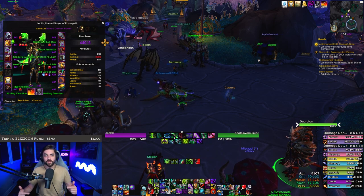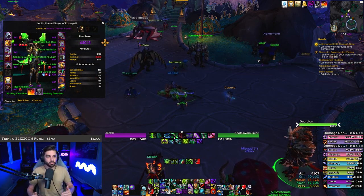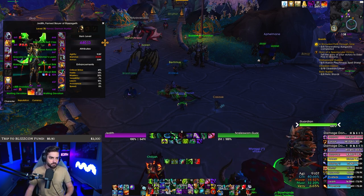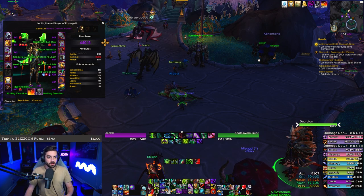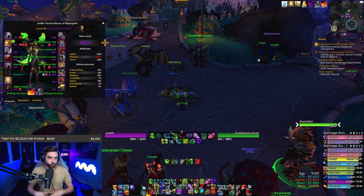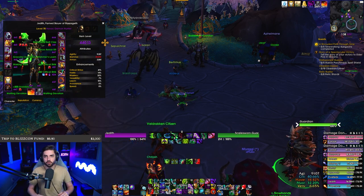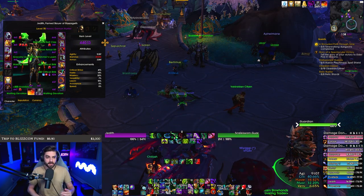Between those two rings, that's a lot of missing stamina because the stamina levels scale with item level. And there's a lot of missing secondary stats as well. A crafted ring at max item level — 447 — has 717 of each stat. We're getting zero of that while wearing the annulet.